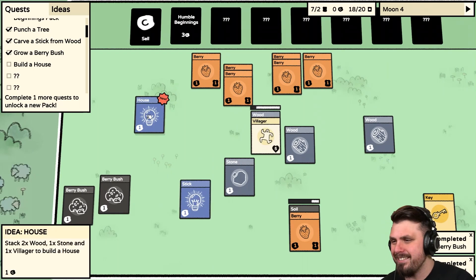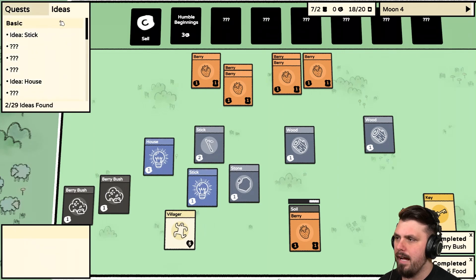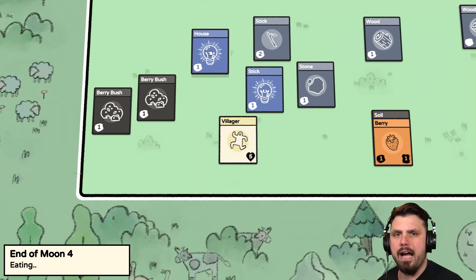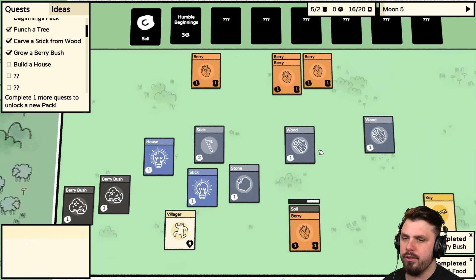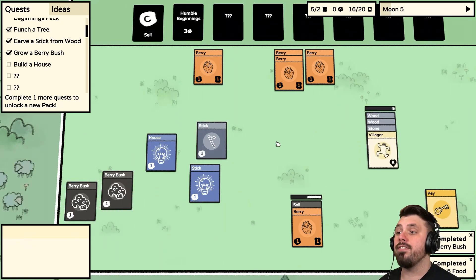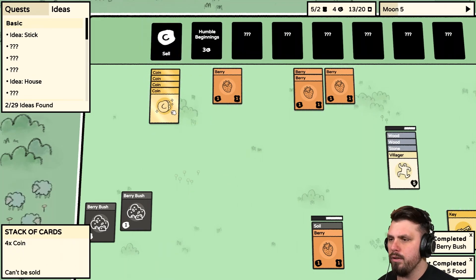There's an idea right here: 'Stack one Wood and one Villager to create a Stick' — I think that's just a hint. We know how to make Sticks. We have food, plenty of food. How do we make a House? I'm guessing it's Wood and Stick together — actually it's two Wood, one Stone, and one Villager. Let's make sure we have two Wood, one Stone, and one Villager ready.